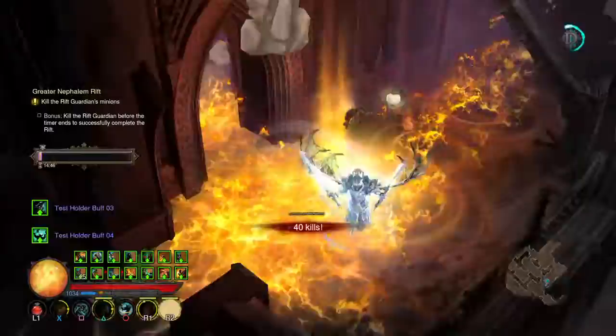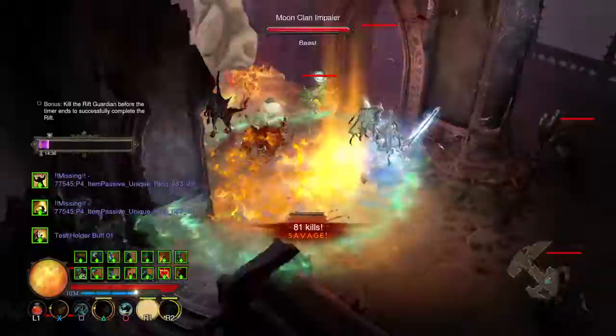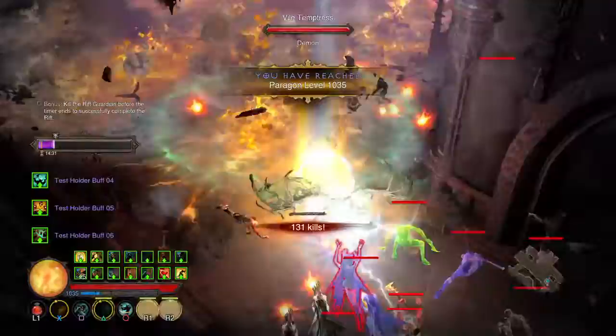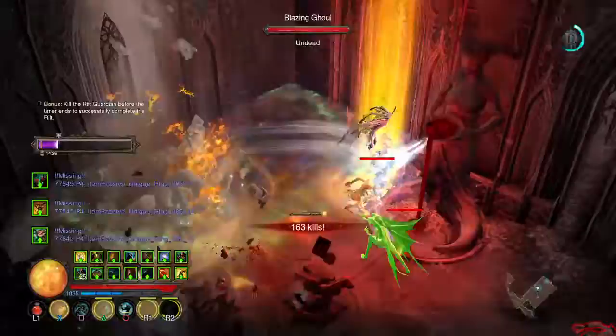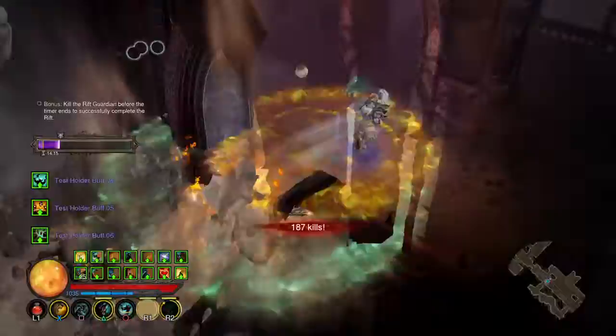One downfall: if you run into goblins, you're not really going to notice, so pay attention to your map for the legendary drops — they will show up on the map. You move really, really fast so it is a little hard to navigate; it takes some time to get used to. The hardest part is getting your hands to the point where you can hold all these buttons down continuously without cramping up.